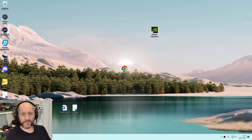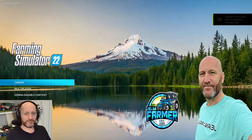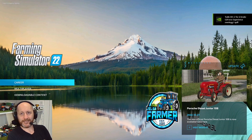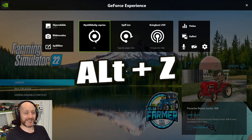I'm just going to fire up the game and we'll take it from there. So, Farming Simulator 22. It says in the top right corner, press Alt-Z to use the GeForce overlay. So I'm pressing Alt-Z and then you get all these menus up.